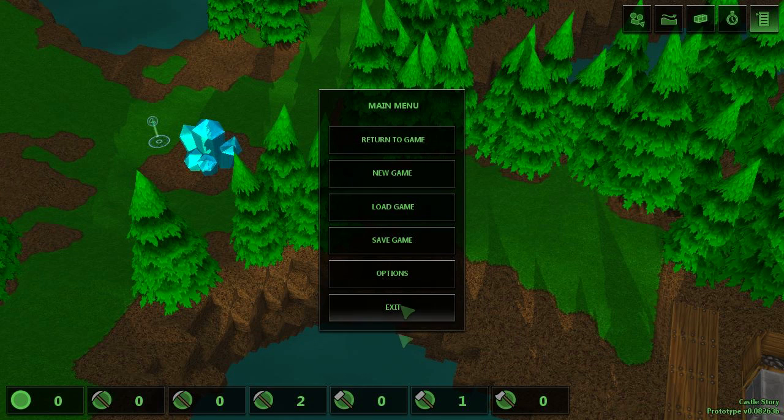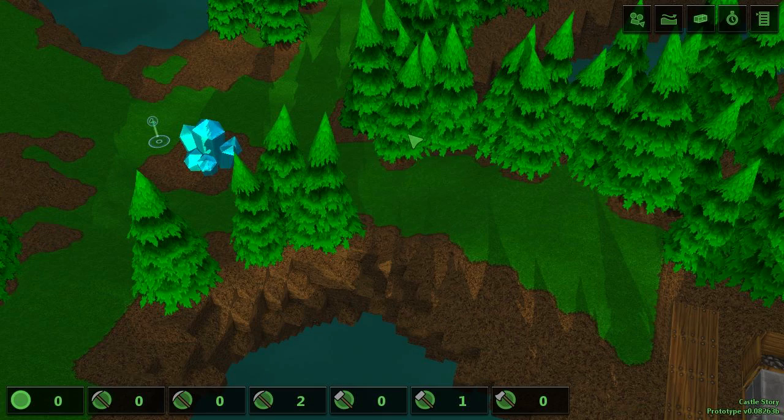However, don't use the system menu option — use the escape key on your keyboard instead. There are reports of errors occurring when you want to save and load if you use it. Similarly, don't press 'return to game' either; again, press the escape key.